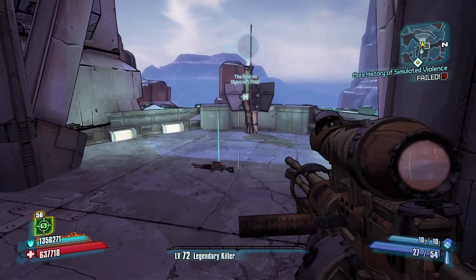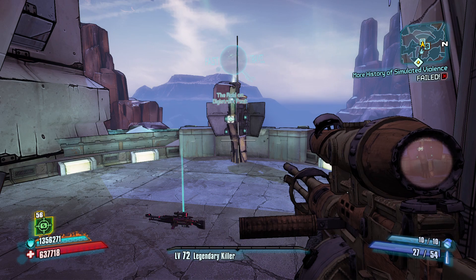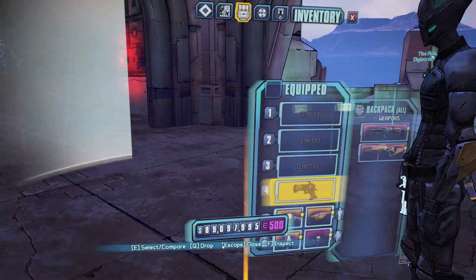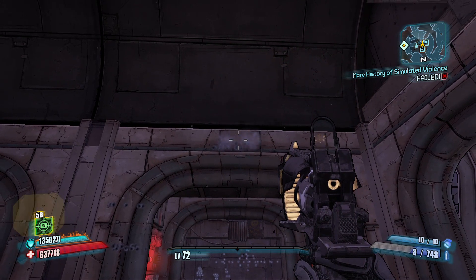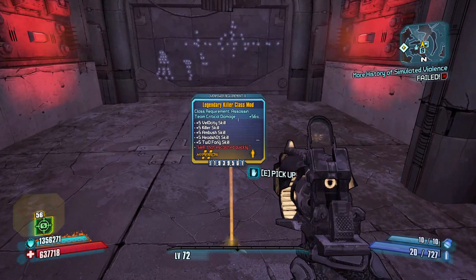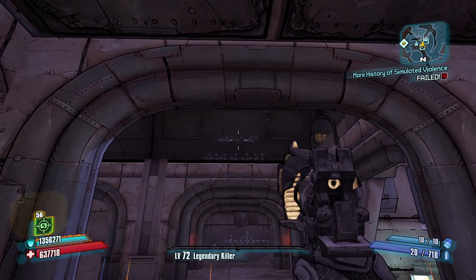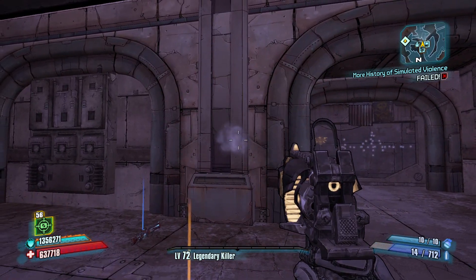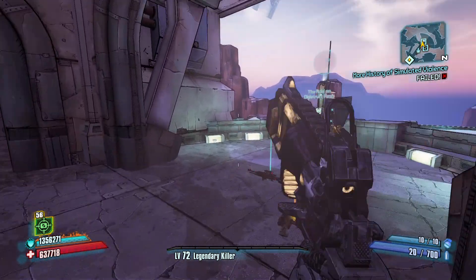Doubling the split distance isn't necessarily a bad thing — it keeps the spread a bit tighter at mid and long range. Then we've got the Herald, which is similar to the Liuta and might actually be better because it's tighter at mid range. However, it could be bad for Fight for Your Life situations since you have to be about that far away to get the split — not ideal up close.